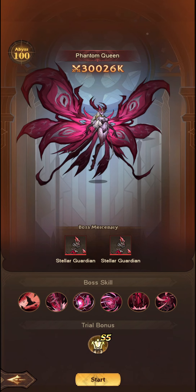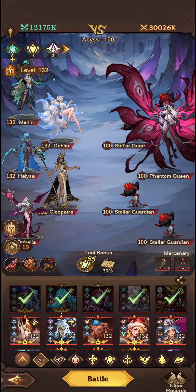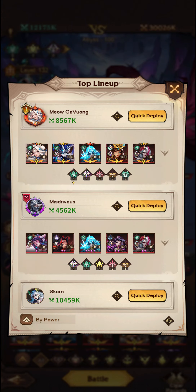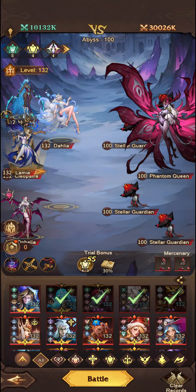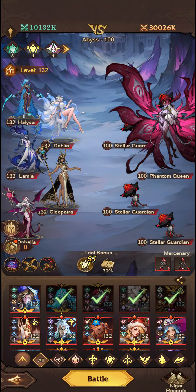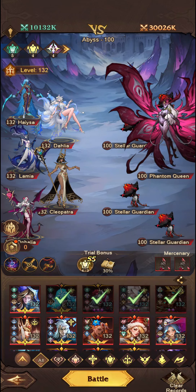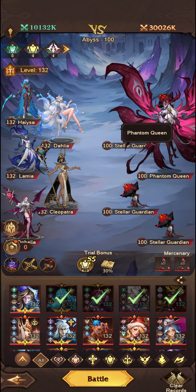So a lot of different things involved, but really the main priority for this would be to do as much backline damage as possible. We'll jump in and go for Dahlia in the front, Lamia here, potentially swapping in Lamia for Cleopatra. The reason you would swap it around is because Lamia will do direct damage to the Phantom Queen.